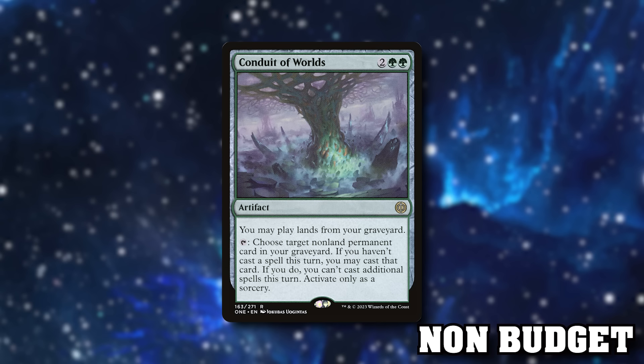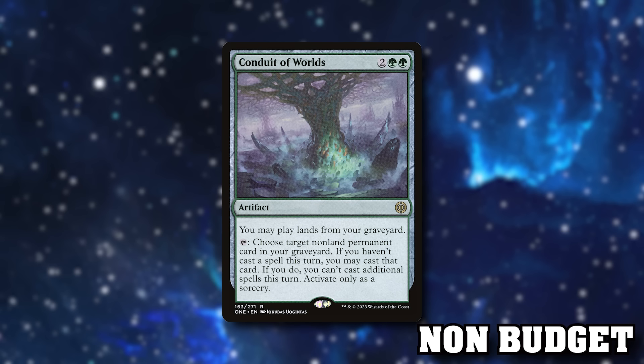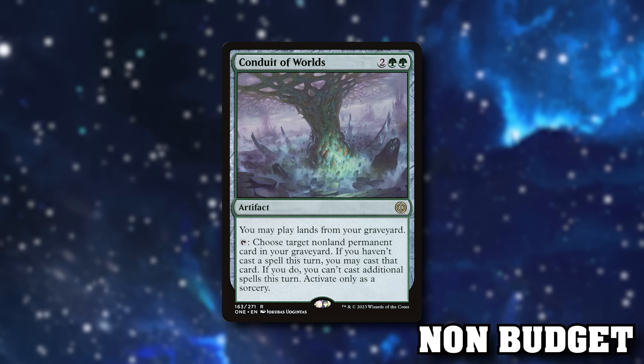Conduit of Worlds — bulk rare on release, slowly ticking up. It says you may play lands from your graveyard, so it's a four-mana Crucible of Worlds that also says tap: choose target non-land permanent card in your graveyard — if you haven't cast a spell this turn, you may cast that card; if you do, you can't cast additional spells. It's a sorcery-speed activation where you can cast one spell from your bin — you really only want to use this on big spells or in a pinch when you've got no cards in hand. A Crucible of Worlds with extra text for one more mana is pretty decent.